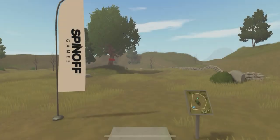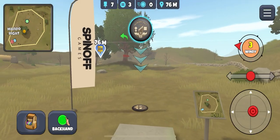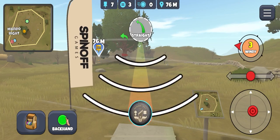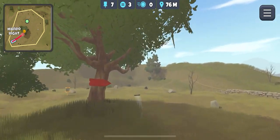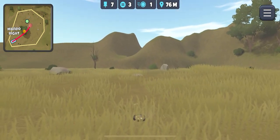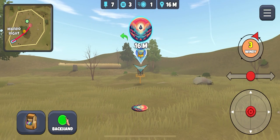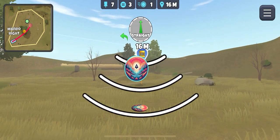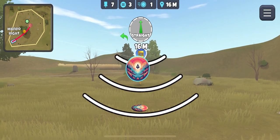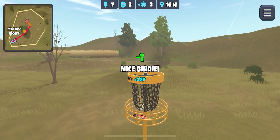Hole seven — this one's a tricky one, but this is the nice wind for it. Take the Harp, round the corner. Just outside of putting range, but we've got a tailwind so it's okay. Yes! One for 30.